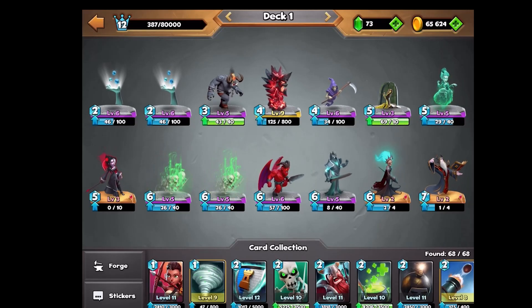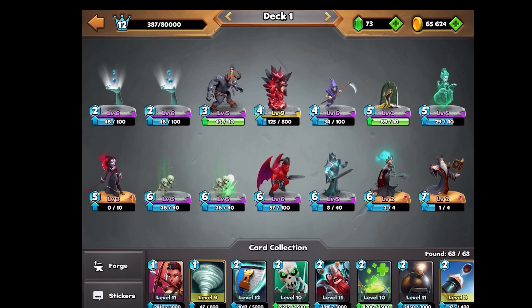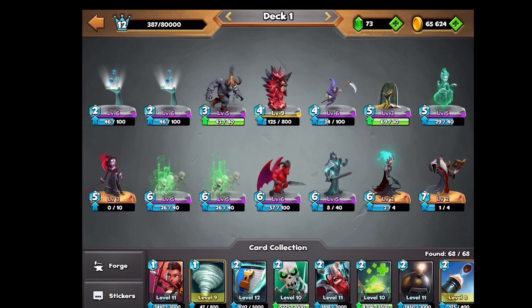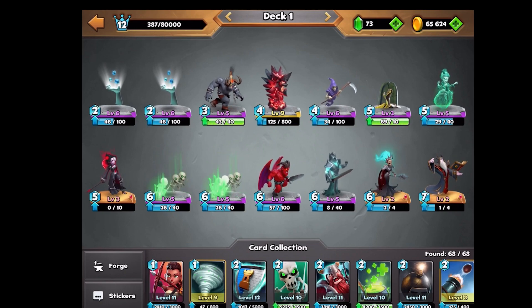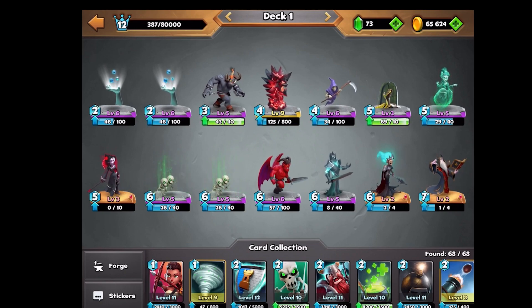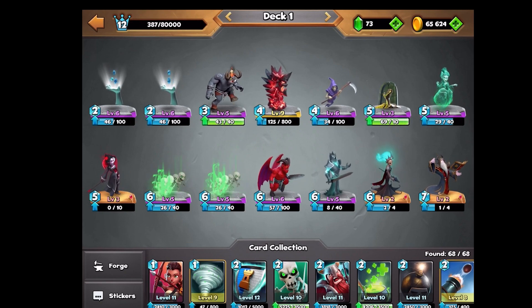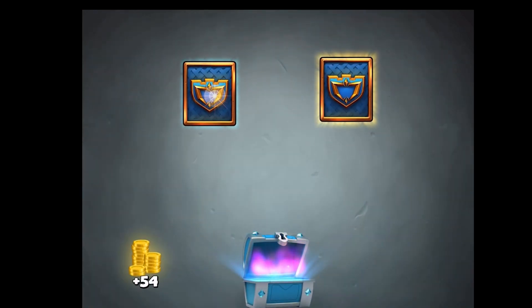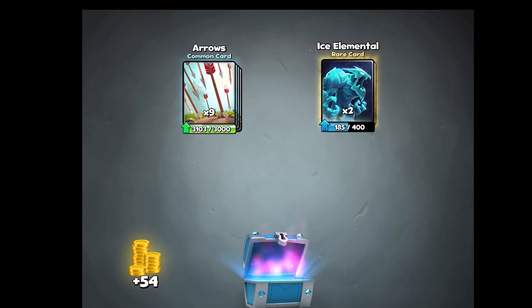Hey guys, welcome back to Castle Crush. Today we're doing a Halloween deck, and as you can see I have a very spooky themed deck: Unchained Demon, Reaper, Vampire, Skull Queen, Boneyard, Wraith, Resurrection, Necromancer, Spectre, and Demon. It's going to be pretty intense so let's get right into it, opening a couple of chests first.